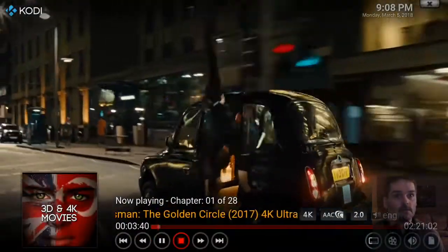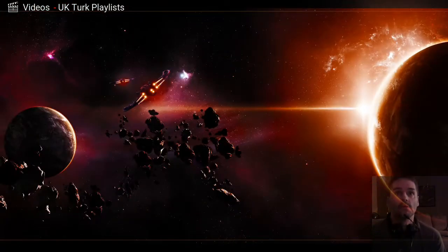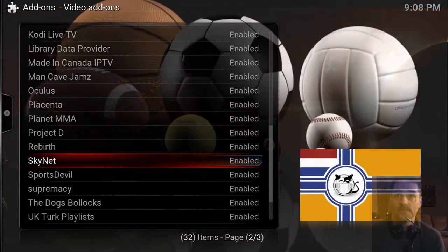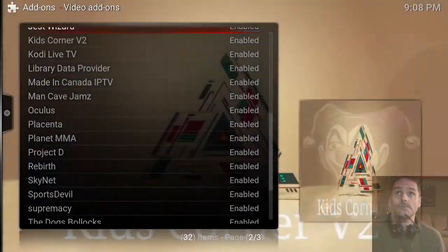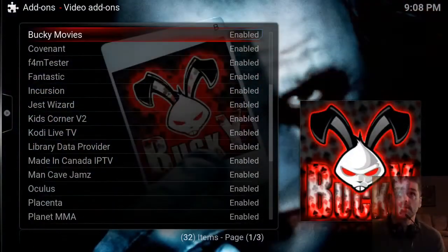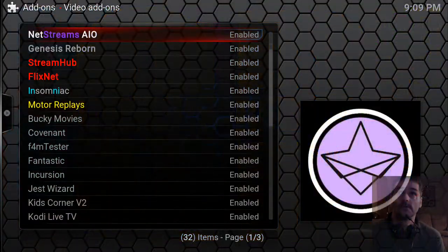I don't want to get any copyright issues, but see the buffer zone is still staying ahead even after I fast forwarded it. He's got a nice little spot here — he's got Dogs Bullock, Supremacy, Skynet, Freebird, Project D, Placenta, Oculus, Incursion — that's a good one — Fantastic, Covenant, Bucky Movies, Flixnet — that's supposed to be good — Streamhub, and Genesis Reborn is real good.